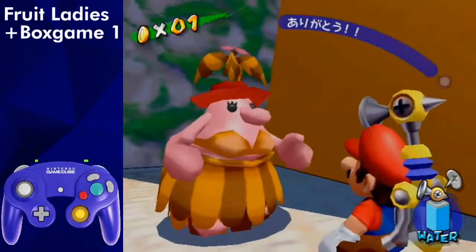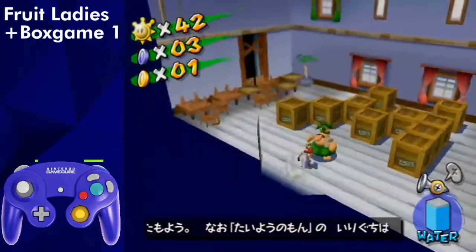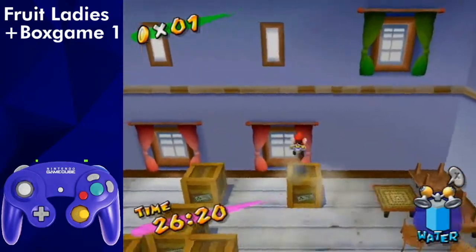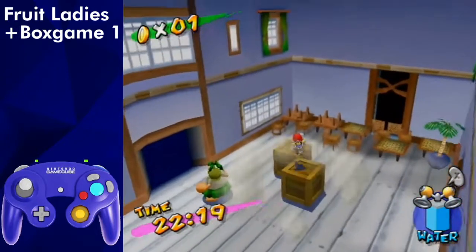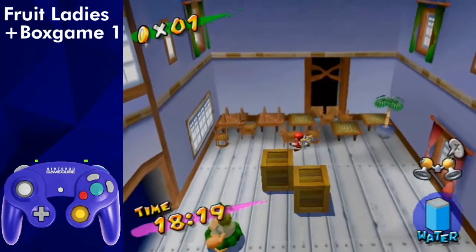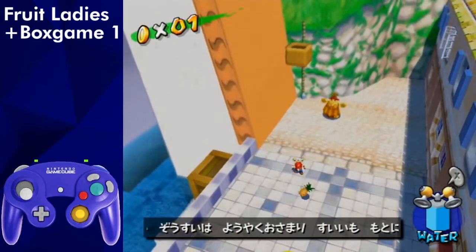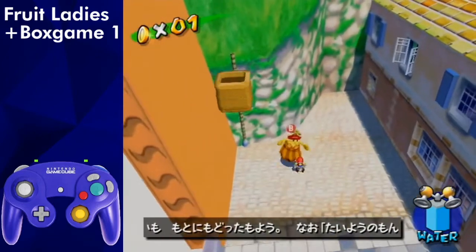After getting the blue coin, enter box game and do box game 1. Try to ground pound the last two pairs on the diagonal to get them quickly, though it can be tough. With this route, if you go too slow, there's a risk of the durians despawning, so if you want to be a bit safer, you can get all of the pineapples first and then all of the durians.